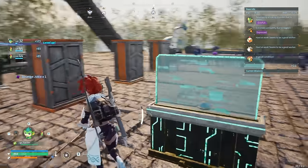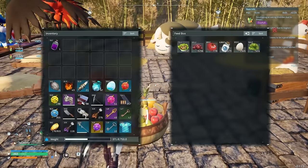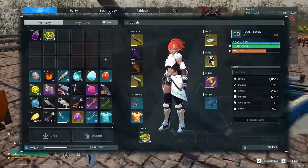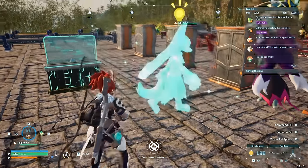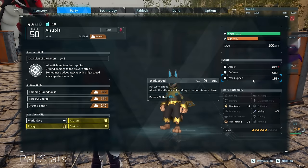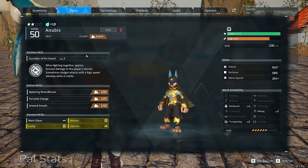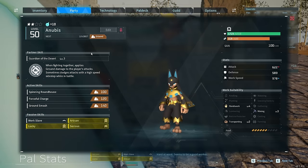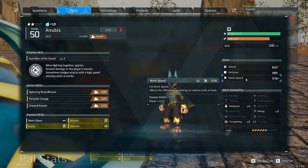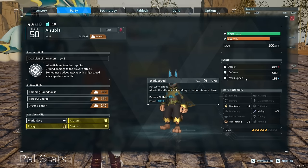The highest work speed I've seen is 254 with food buffs. Testing this - a pal currently at 195 work speed goes up to 254 with salad. Then feeding strange juice on top of that... 400%? We went from 30% to 400% work speed. That is the most absurd jump I've seen.